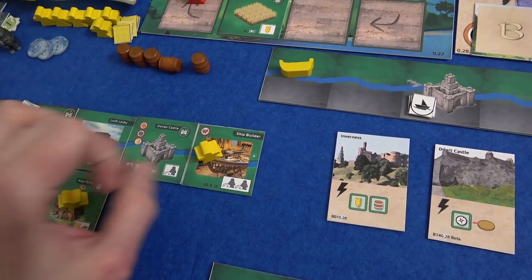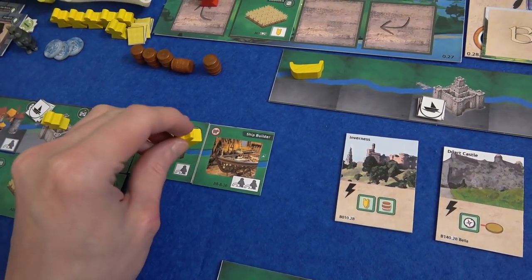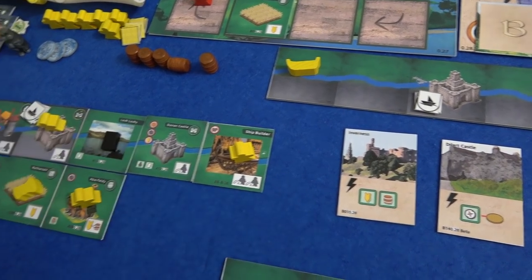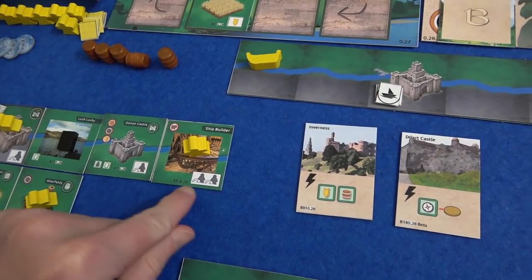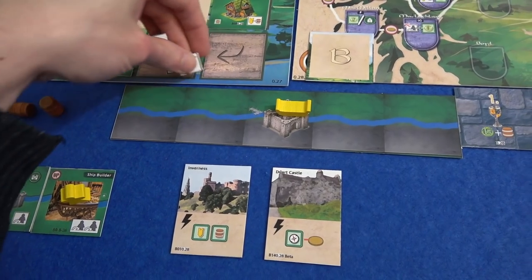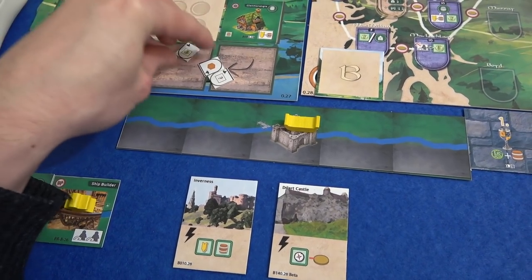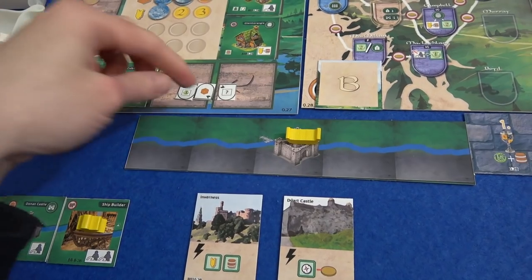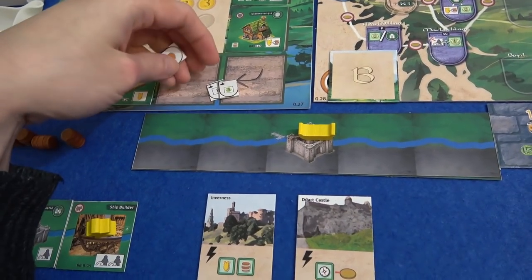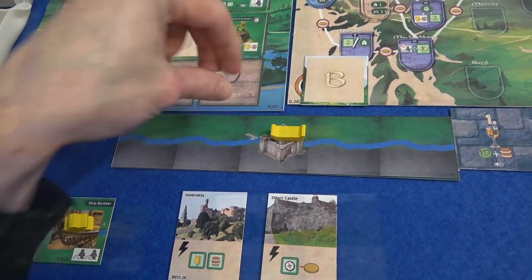He's going to use one of the three movements he's getting to move his Scotsman because he can't place anything at the end of a river at the moment. Now he can. He still has two movements for his ship that apparently capsized. He can now look at these bonuses and take one: a wood, a resource of his choice, or three points. Since wood's still really hard to come by, he's going to take the wood. Actually, maybe he'll take the 'take anything' option, just so that's not available to me when I finally get over here. And he goes anywhere.